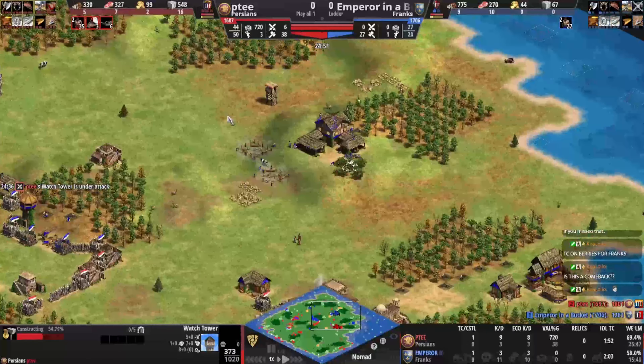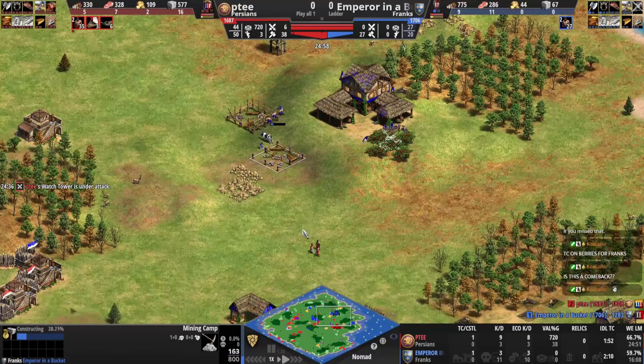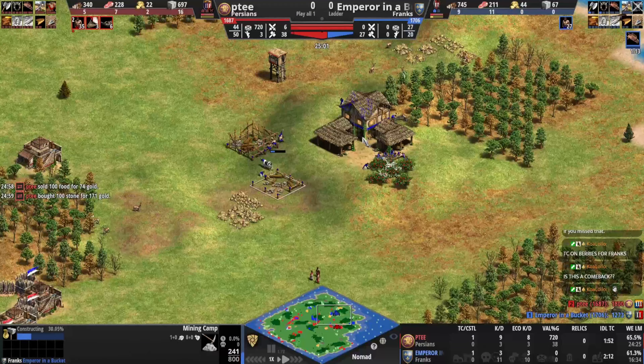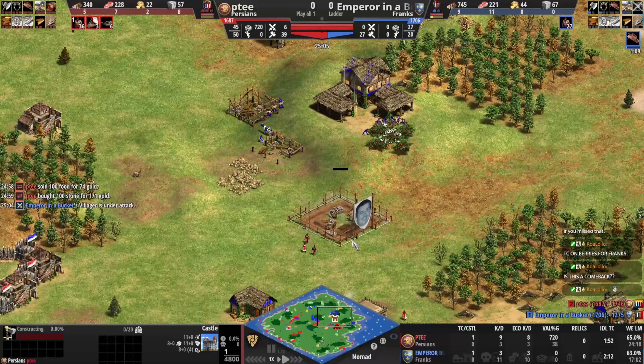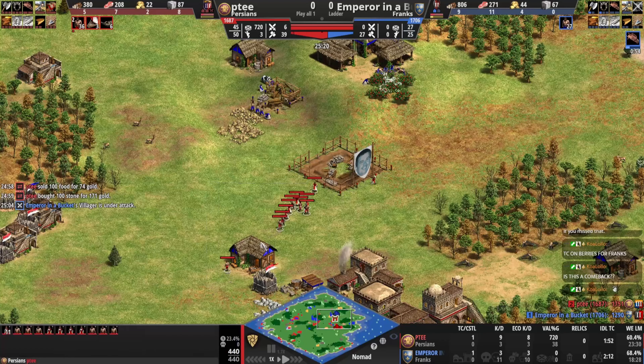Blue is trying to douche-proof his base. PT can't build a TC on it, so he's just going to castle drop instead — and that is much worse for blue. Massive, absolutely massive.